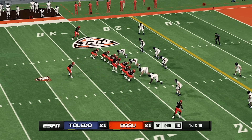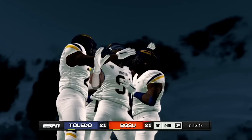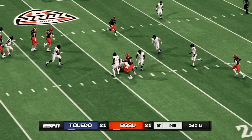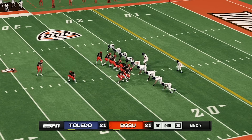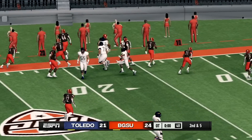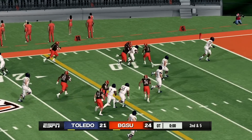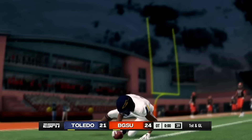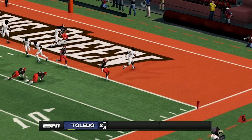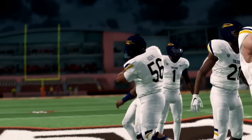Bowling Green has the ball first in overtime. Both defenses have been doing very well. It is third and 14 — not looking good for Bowling Green. Toledo plays stellar defense. Bowling Green gets the field goal. Toledo needs a touchdown — they pick up five yards, get the first down, and the running back goes far. First and goal — Toledo gets the touchdown! Toledo came back from a 21-0 lead and won the game in overtime.